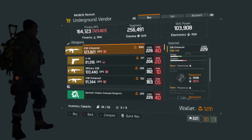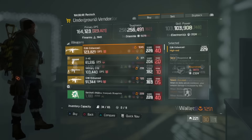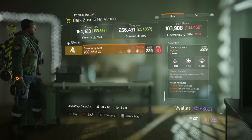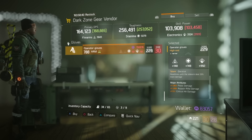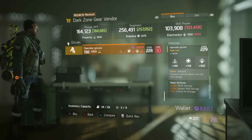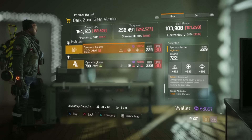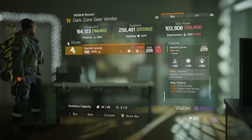Now let's check the dark zone. In DZ2, the standout item is the Operator's Gloves — they have headshot with sidearm, pistol damage, assault rifle damage, and critical hit damage. With Electronics as the major attribute, if you're running a shield build with a good pistol, this could work well for you. Otherwise, there's really nothing else going on in DZ2.